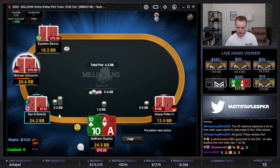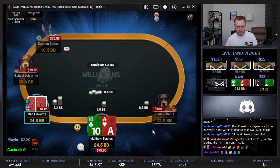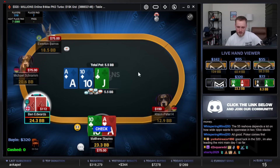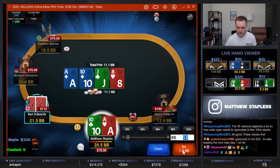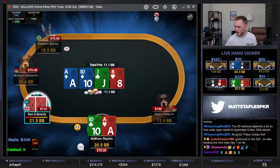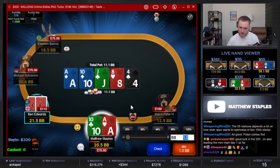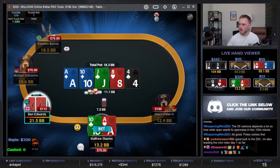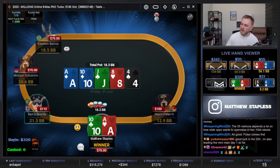Alright, run the bubble — ace-ten offsuit against this stack. I mean, they do cover. Hmm, does that play call? Jack-ten, so sick. Let's go for a call — a ten would be cool, but low cards. Eight is fine. Check-check is pretty good, could maybe try a check-raise — half pot on the flop, check-raise against ace-king, ace-queen. We block it. Betting is obviously fine. Nice fold.